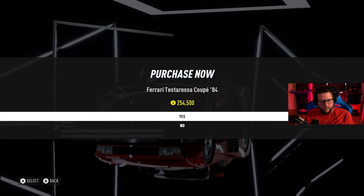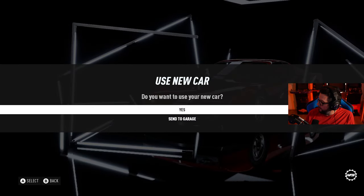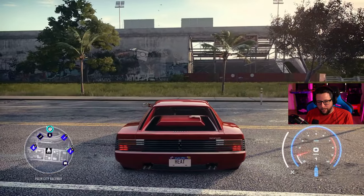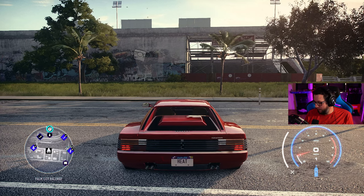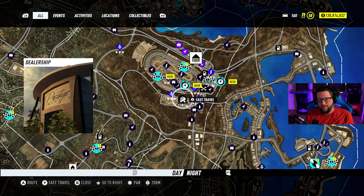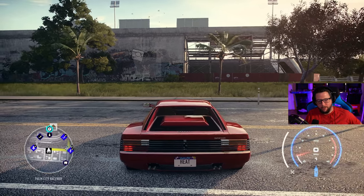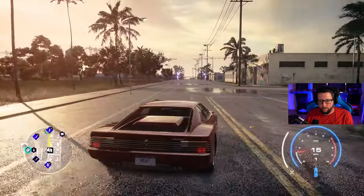$254,000. Should be unlocked for most people — I think it's just based on rep level. Go ahead and purchase it, then we're going to drive it back to the garage. Do you know where the garage is? No. Open up your map — the Windows button. See the big house? There you go. You're not fast traveling — I saw you. You're going to drive it. Now you have a line on your mini map and you can just follow that line. Here we go, and we're off with the Testarossa.